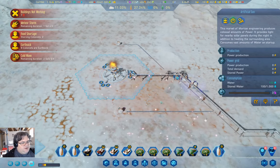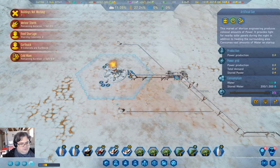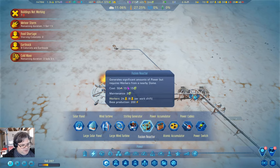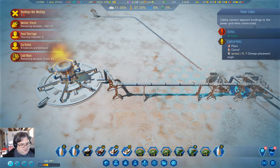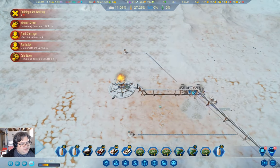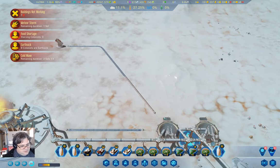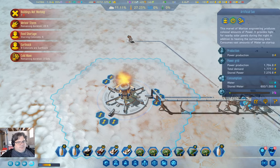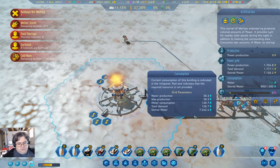We're grabbing a hundred water — we're sucking up water. What I should do is put the power cable in. That would be a good thing to put in here. We're going to have a shortage of water briefly — it stops using water when it ignites.